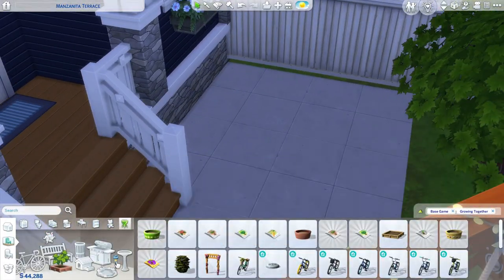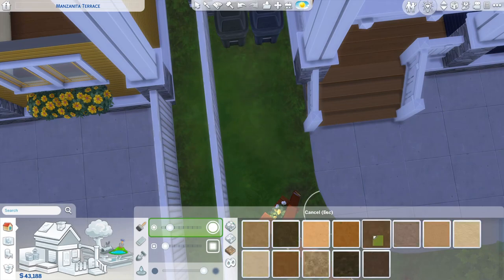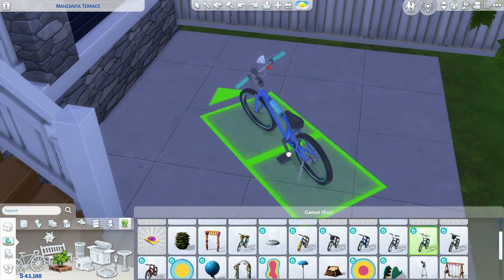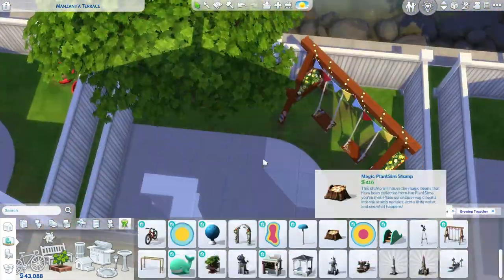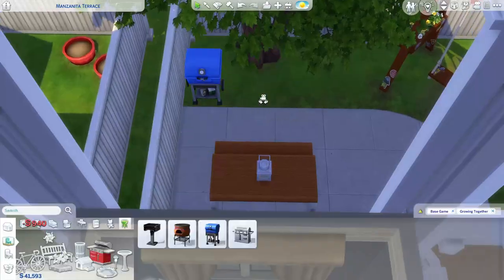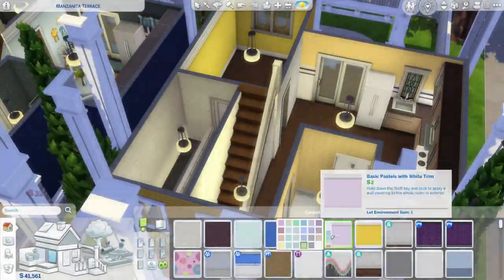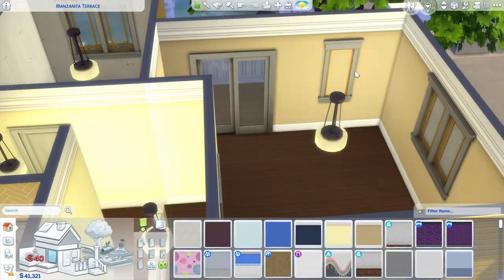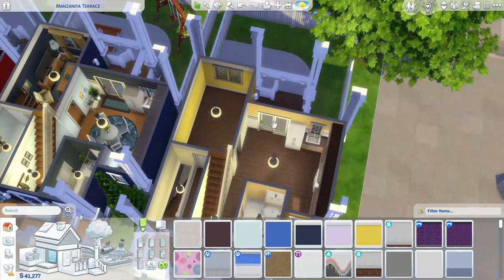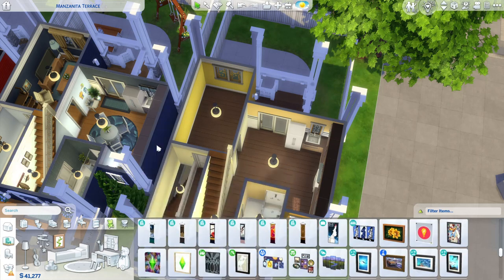Now we are just finishing up the outside. You saw me earlier add that swing — I think that swing is so stinking cute, it came in the Growing Together expansion pack. It's probably my favorite swing in the game, other than one from a kit — I think it might be the Moonlight Camper kit. One of the kits came with a swing set that I haven't even used in a build yet, but I think it's just beautiful — it has comfy-looking seats and these beautiful mats that go under the swing chair.